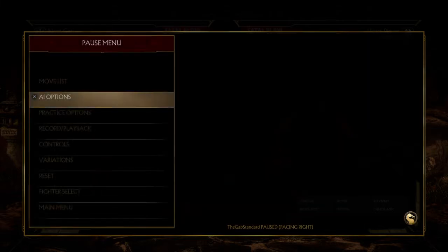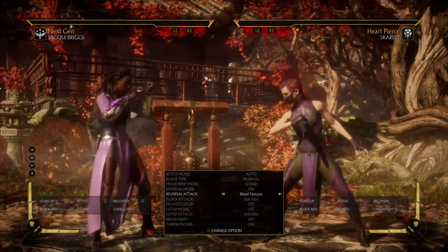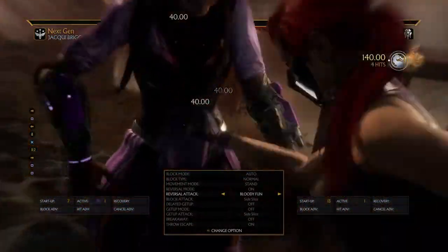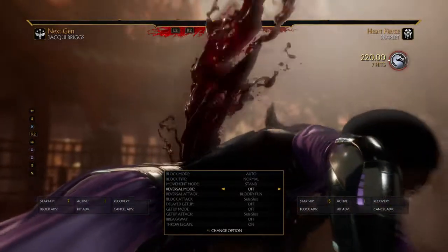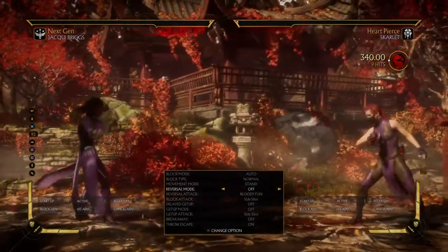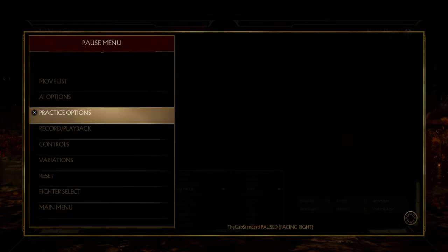Quick air options basically allows you to have options on screen and use the right thumbstick to move down and select certain options, then change them in real time. I don't use it because I don't use the DualShock 4 pad for fighters, but it's there if you want to stop pausing and changing settings — you can just have the options there and take it from there. That essentially is AI options in training mode.